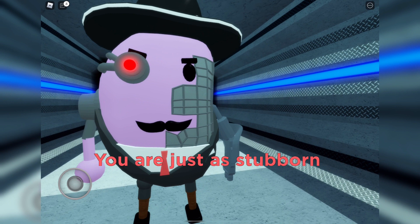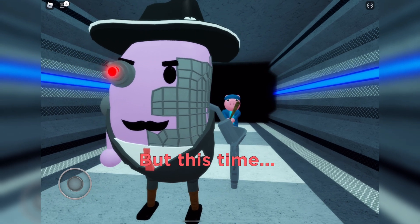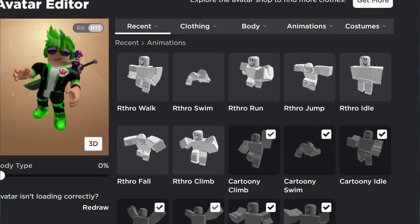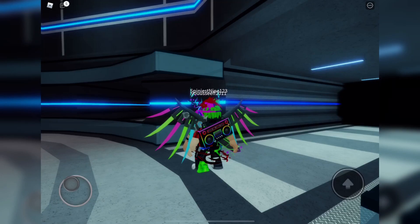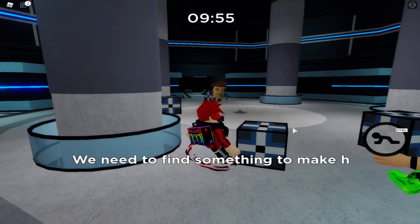One of the changes in this new Piggy game is that you can actually walk using your own animations. If you go to your avatar page and select your animations, before you couldn't use your custom animations - you would have an animation pack set with Piggy. But look at this - our cartoony walk actually works in Piggy now!